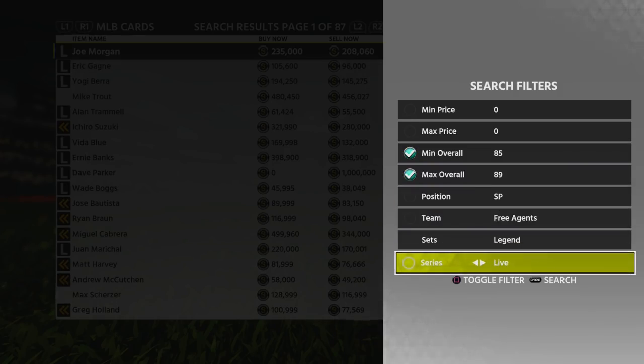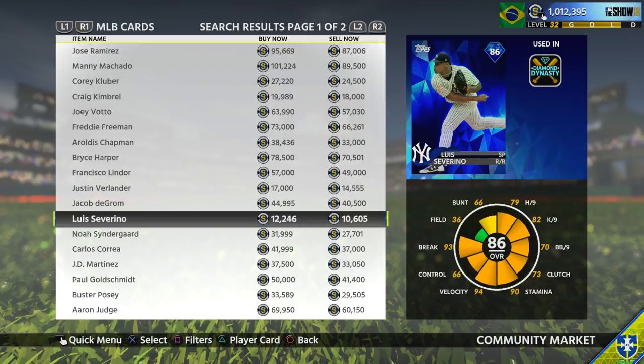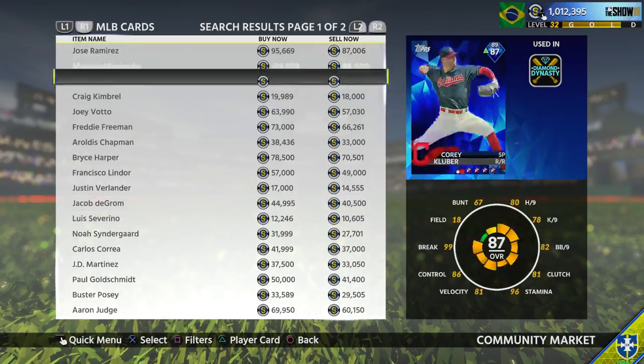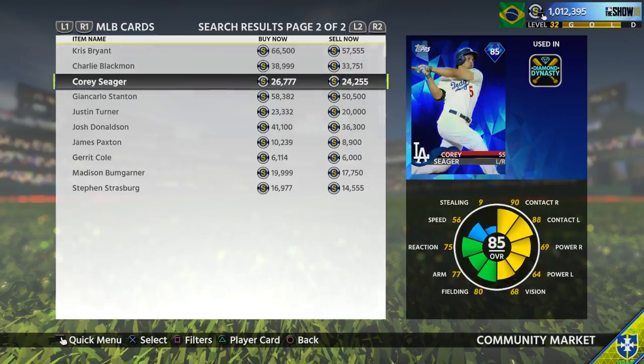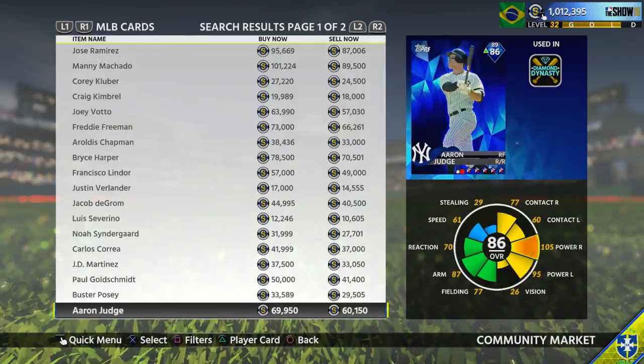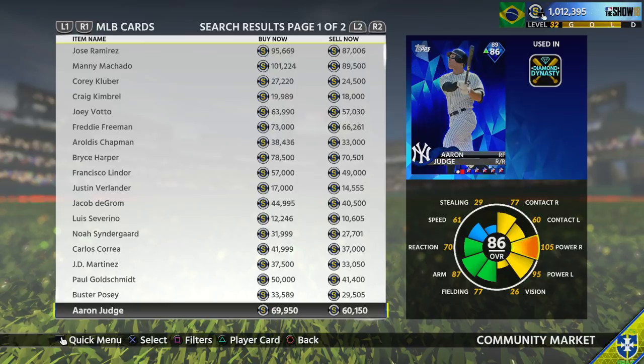I want to tell you guys how you can get these cards for free or possibly even make profit. Some of you guys might already know what I'm gonna say — sell them now. If you guys have any sellable live series diamonds left, I told you guys to sell them all by the stub sale. If you did, you made a lot of profit. I bought Aaron Judge for 70k, a couple days before the stub sale I ended up selling him for 97,000 stubs, and now he's already down to about 60k.